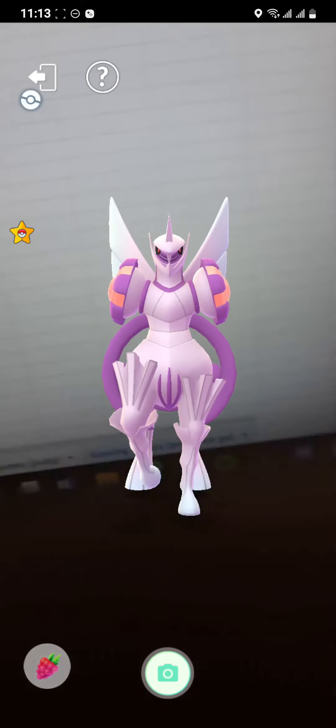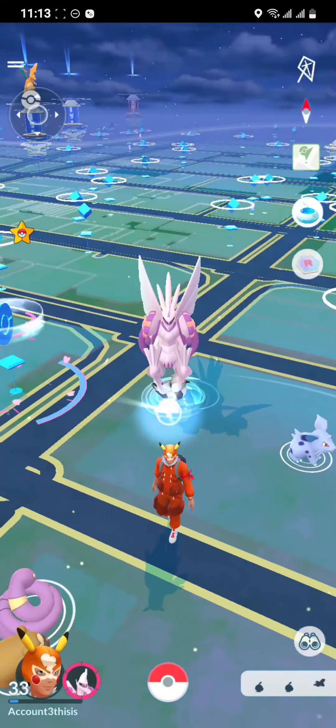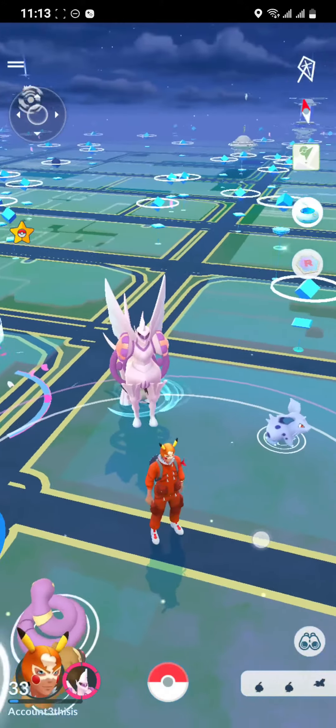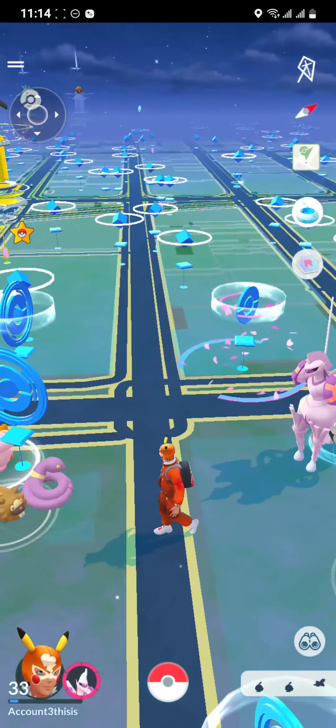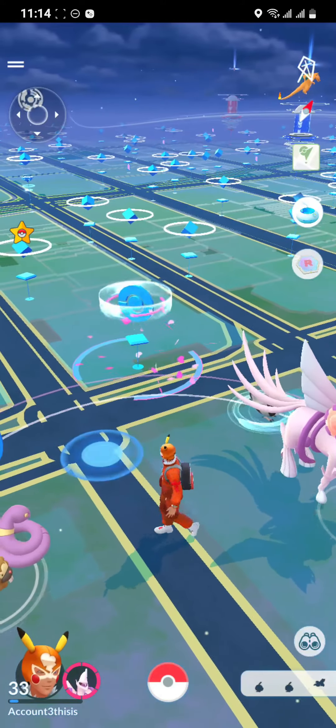As the berry circle is full, all you have to do is just go back to your game. And as you do that, you can see your buddy with you and you can just walk alongside with your buddy.